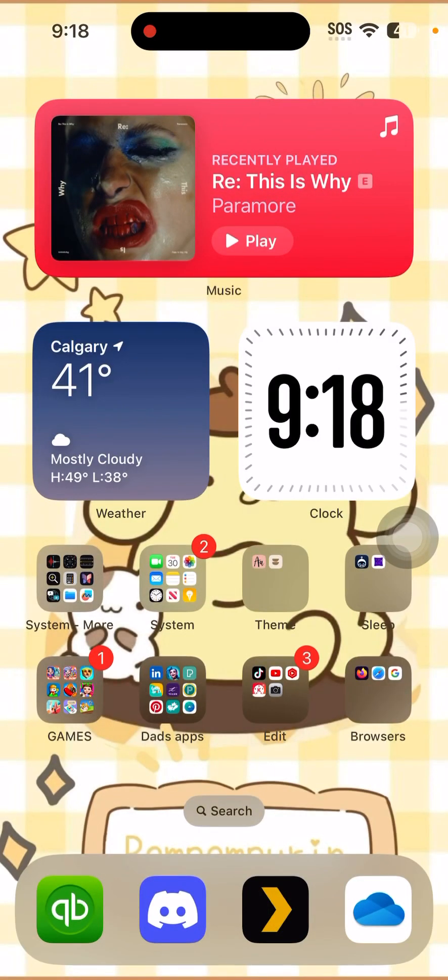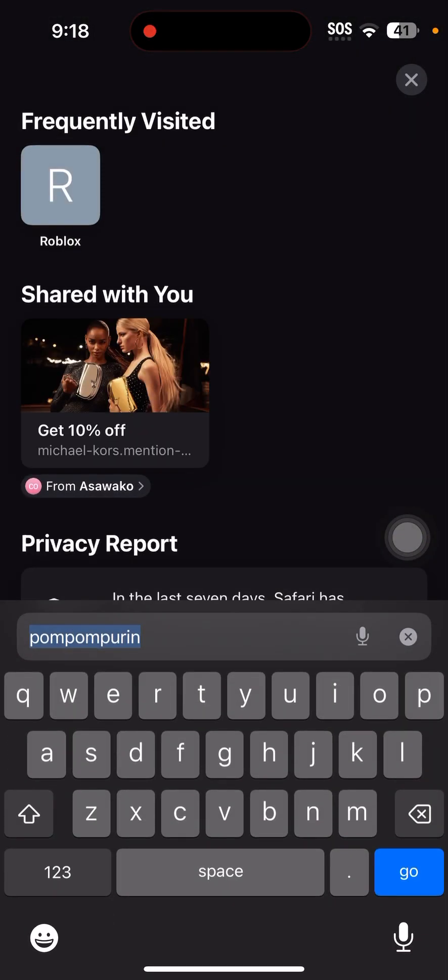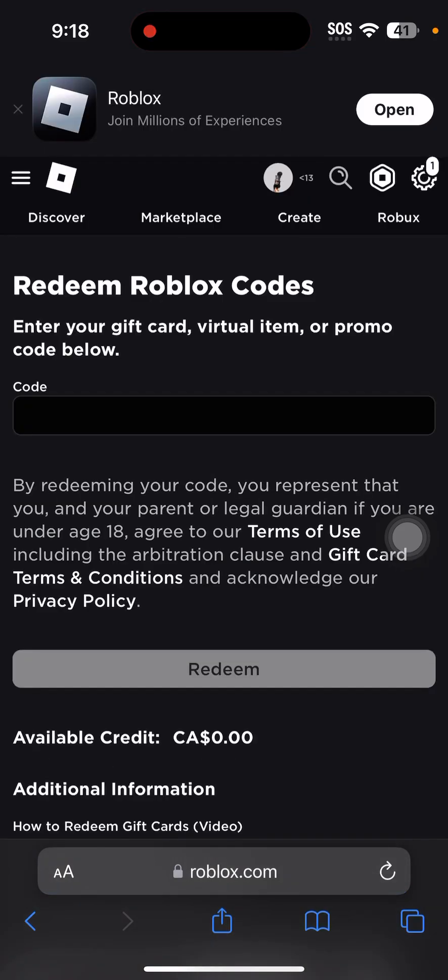How to redeem a Roblox card. First, go into your browser — it can be any browser. Then go to roblox.com/redeem, scratch the back of the card with a coin, and enter the code on the Roblox website. If you have available credit, you can also get premium subscriptions, and your credit will also convert to Robux.